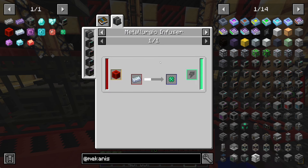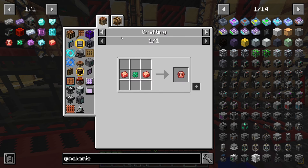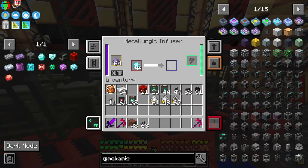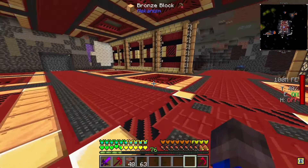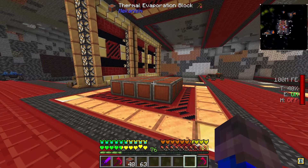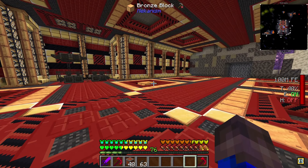Over here I have the metallurgic infusers set up making the alloys, and then I have one of them making the basic control circuit. This is the only one that needs to be in one of these infusers — the rest you're just making at the crafting table with the alloys. That is super nice.